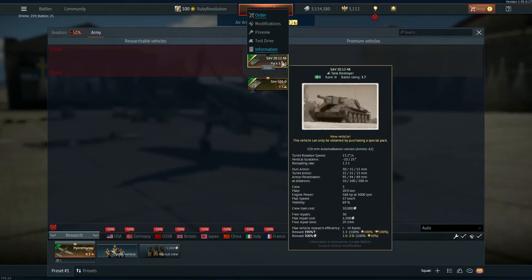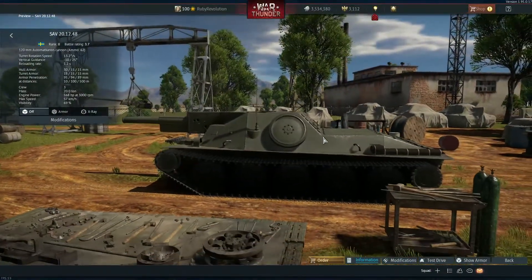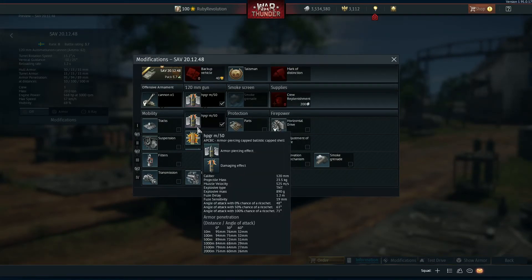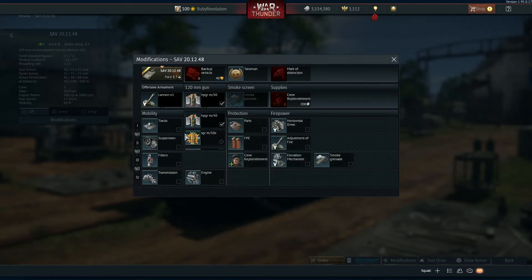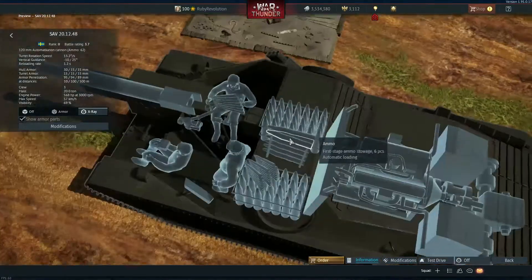This is the SAV 20, which has a battle rating of 3.7 — a really interesting low-tier premium. It has a 120 millimeter cannon with a 1.2 second reload, which is pretty insane. It's a really derpy looking machine. That's a pretty good penetrating shell for 3.7 — I'd definitely take that on a tank with a 1.2 second reload. It has smoke launchers as well. The HE shell has 2.25 kilograms and 28 millimeters of penetration — not too bad, but I'd rather use the APBC shell personally.